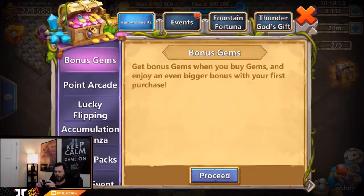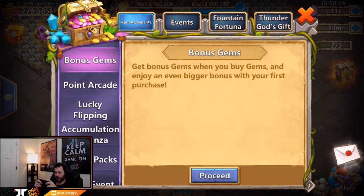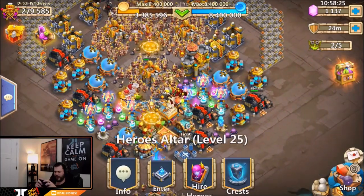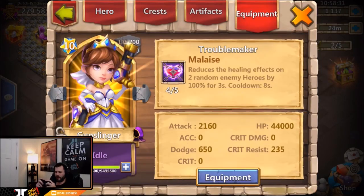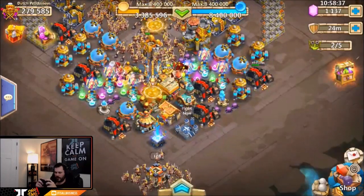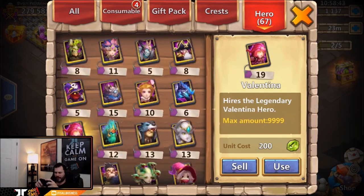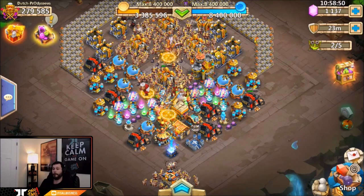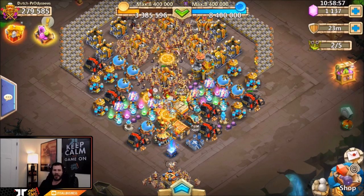That was honestly a horrible session overall. At least we got 15 Gelatinous Champions — that was scary for a moment. Overall though, no real rare heroes that he needed — not even one. We didn't get Storm Eater, didn't get Espirita. His Gunslinger is already devolved and augmented, and he already has five backup Gunslingers so he didn't even need that. The only hero we got that he even needs is Serena. Feels bad, man. Hopefully you guys have better luck with your rolling and better luck with upcoming sessions. I'm out of here — peace out fellas.